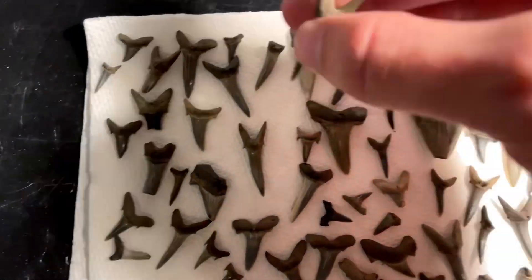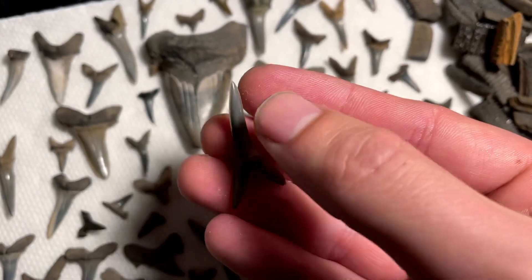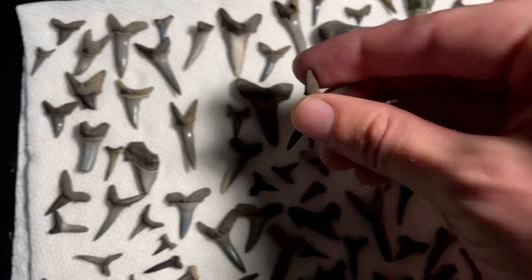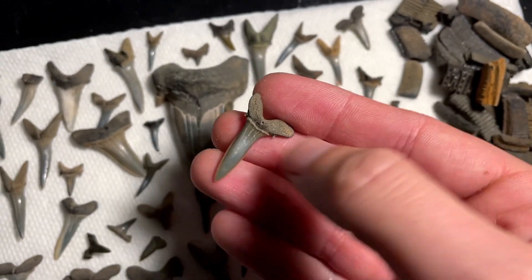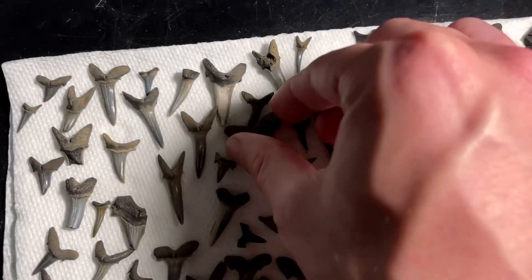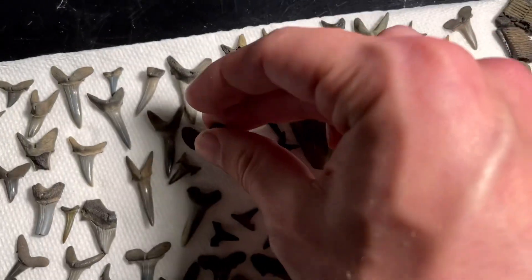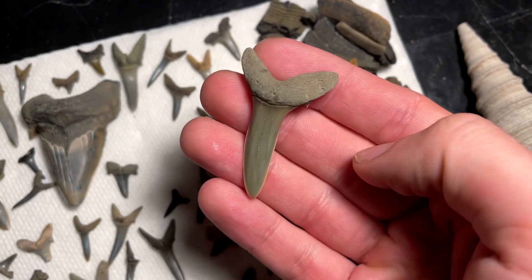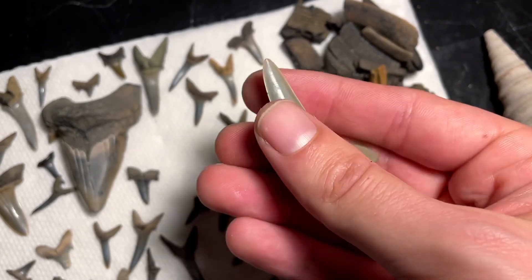At Paleocene sites, most of what you get are these nice pointy sand tigers. There are various species — some of them have striations on the enamel that look pretty cool. I got some nice ones of those. The preservation at this site is just incredible. I got a couple big ones; this is a nice wider one, probably a different species. And this was the biggest one I got — just over two inches, really nice tooth.